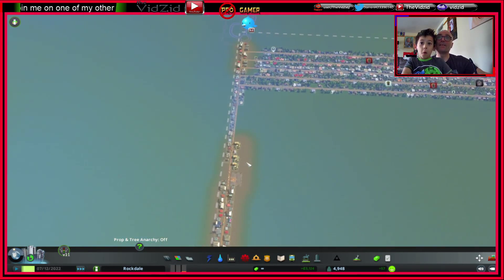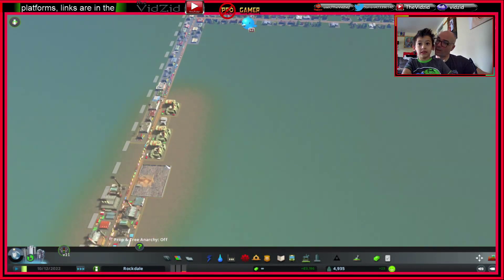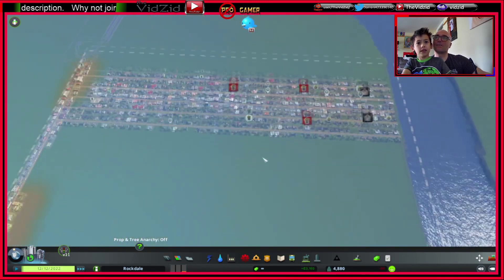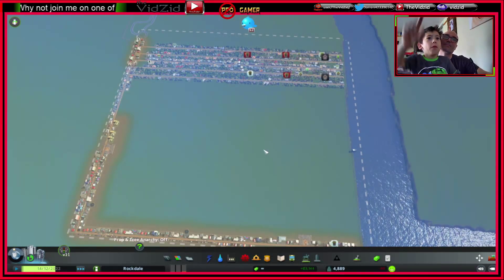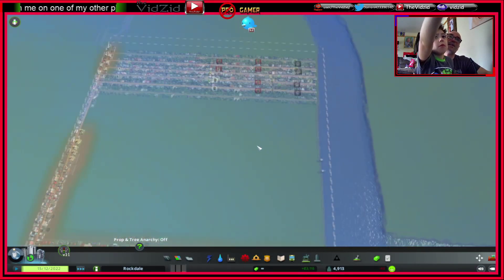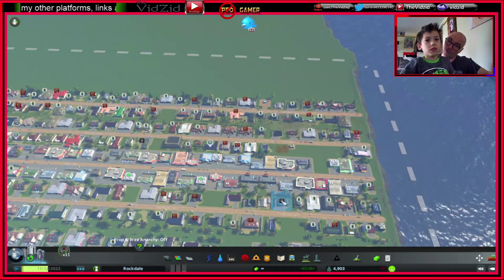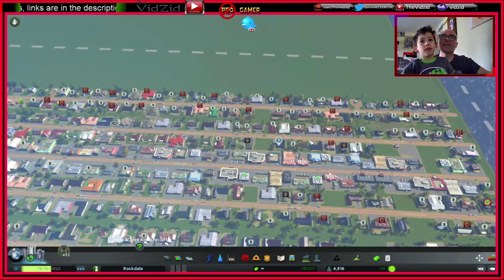The bin trucks come past, empty out all these factories, and then have to turn around and come back because they're full. To get these trucks to these houses we need more roads. And there's another one — that's not a bin problem, that's someone who moved out because of the bin problem. Those red ones are people saying 'I don't like this city, too much rubbish.'